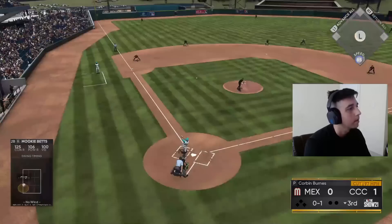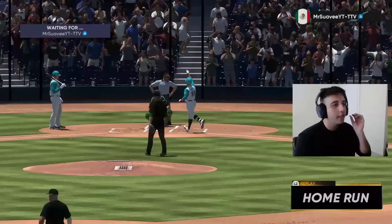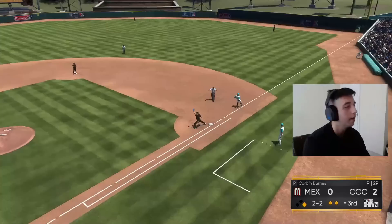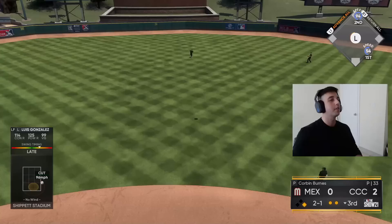Mookie with a swing and a drive — what a beautiful swing by Mookie, we get this inning started with a loud bang, two-nothing lead. Felix Hernandez coming up — maybe some pitcher-on-pitcher crime? Good pitch, I think I'm gonna beat this out. Infield single for our creative player. Here comes Luis Gonzalez — good take. Let's see if we get something to drive here.